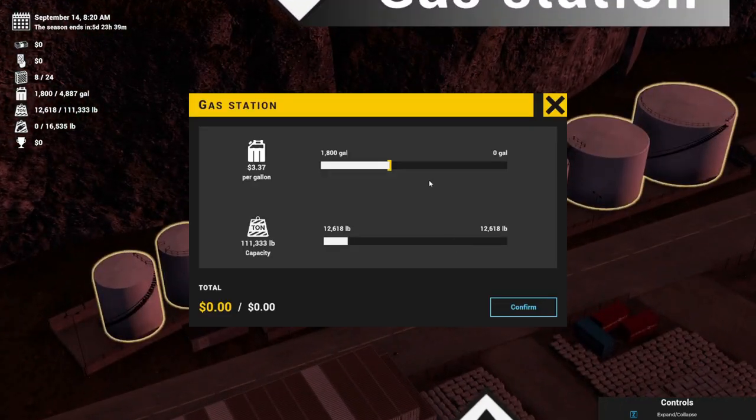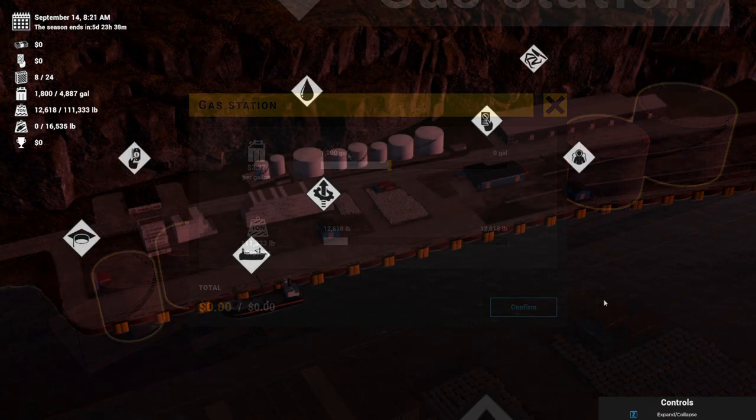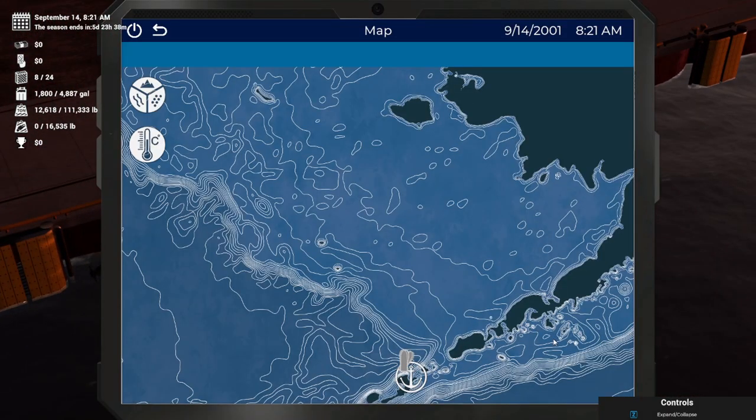Before we leave we want to make sure that we have enough fuel in the boat. Right now we have 1,800 gallons. We don't have any more money to bring more fuel on board, so we may have to come back a little early, but for the purposes of this tutorial this will work. So let's head over to the map and see where we're going to go fishing.